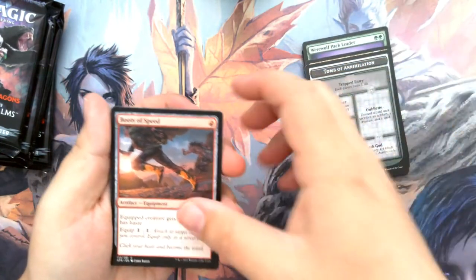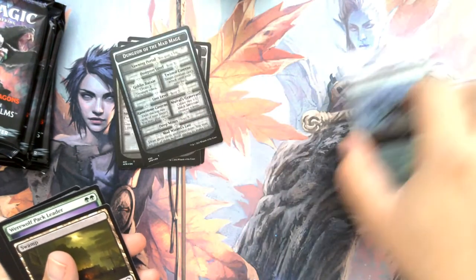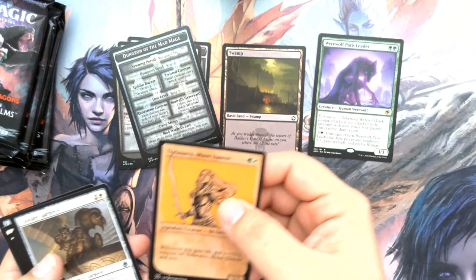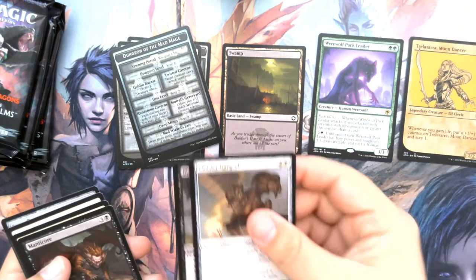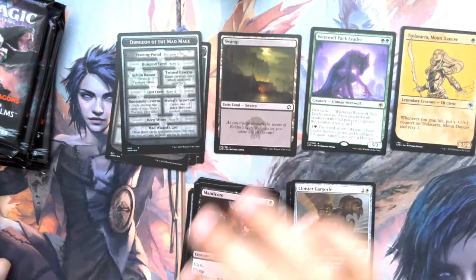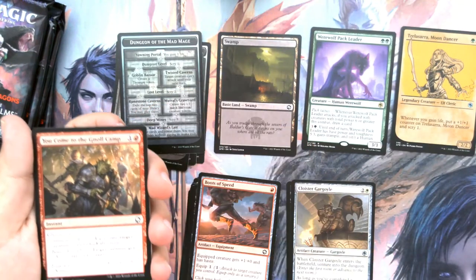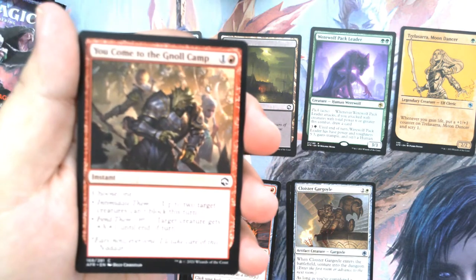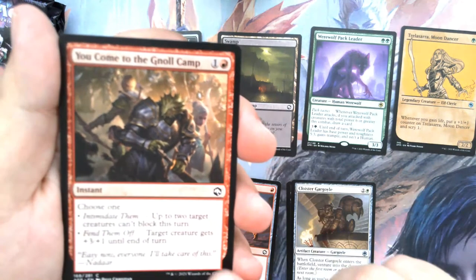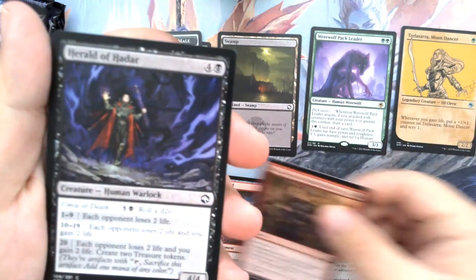Another Boots of Speed. Let me go ahead and put tokens, land, rares, showcase, uncommons, and all the commons in their piles. Another Boots of Speed. You Come to the Gnoll Camp — there are a few cards in the set that are explaining things you would do in D&D, like the DM is telling you what to do. You get to choose different options to go. It's really cool.